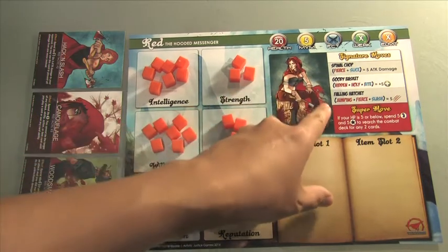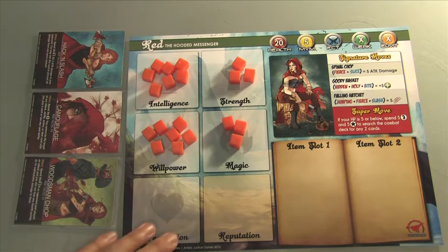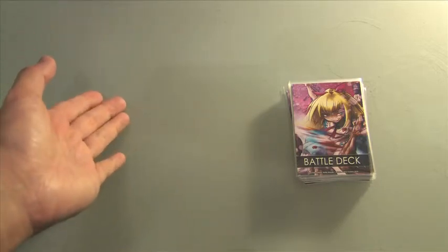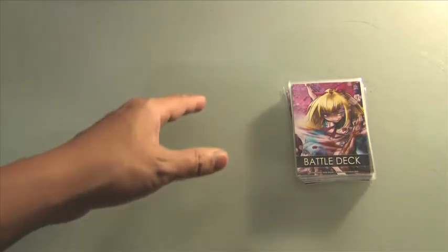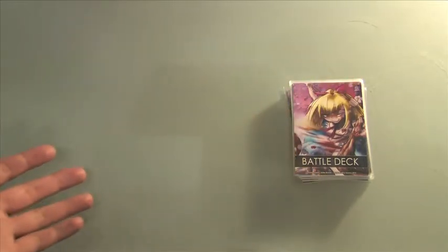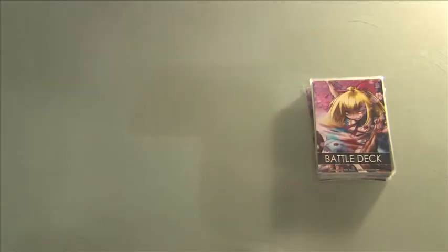She has her signature moves and her super move here, but we'll talk about those in a second. Let's first take a look at the combat deck so we can identify certain cards in the game. This is your combat deck — it's a community deck, so both you and your opponent will share this deck for draws and for gaining cards for different attacks and defenses.